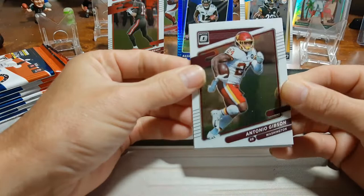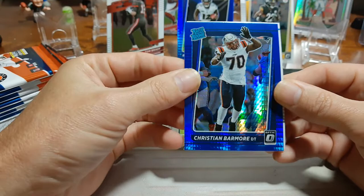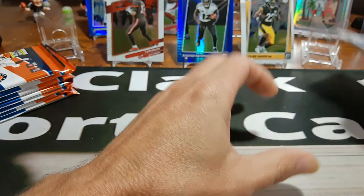Antonio Gibson — kind of falling off a little bit. Cam Akers — he ain't done nothing this year, sat out. And we've got another rated rookie. Christian Bearmore is our hyper, so we'll put him in the back here. And Levi is our other rookie off to the side.